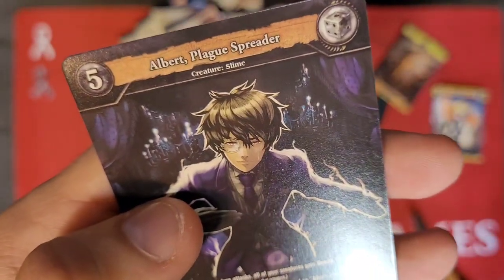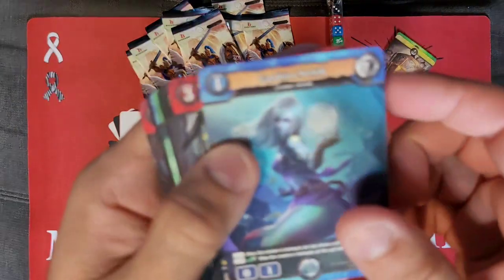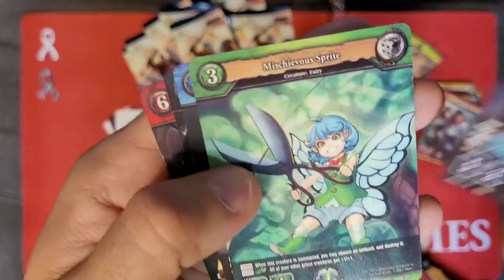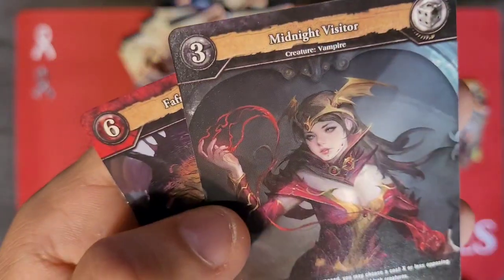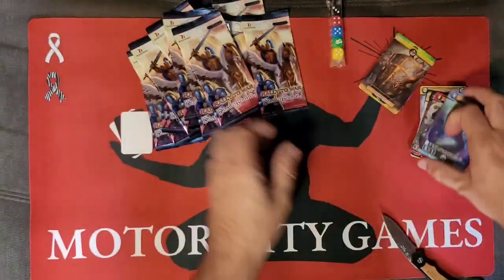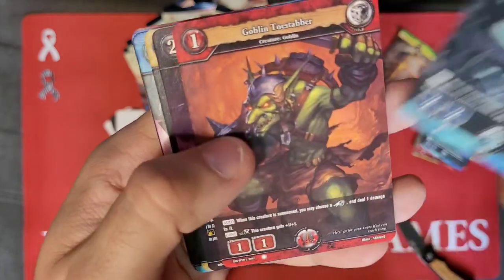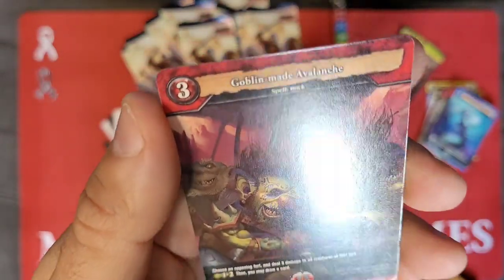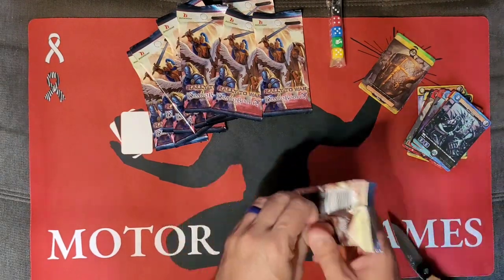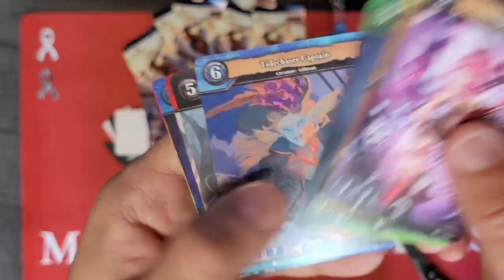EMP, Albert Plague Spreader — oh that's a four dot so that's an ultra rare. Merfolk Hidden Blade, Guardian. Yeah that's a nice pack — we have a rare, another rare, and an ultra rare, that's pretty cool. No foils yet but that's okay because this is just for fun. I'm only collecting these because the artwork is really cool and the game is supposed to be a lot of fun to play, so I'm hoping to play with my wife or friends or even just put it in a binder because the artwork is really cool.